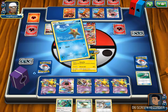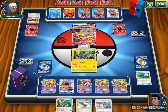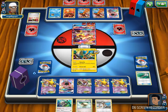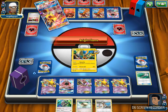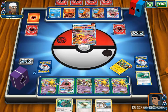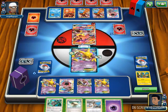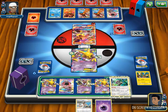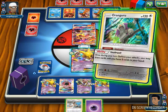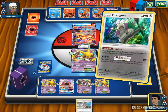My opponent plays Ultra Ball, discarding a Volcanion and a Fire Energy to search out Starmie. They play Starmie with its Space Beacon ability - discard one card from your hand and get two Water Energy from the discard and put them into your hand. He uses the Biframe to knock out the Baby Coco and takes a prize. I'm going to promote the Alakazam with the Float Stone so I can retreat it. I draw another Psychic Energy, attach the Float Stone to Hoopa, drop an Oranguru, and use Instruct to draw for two.